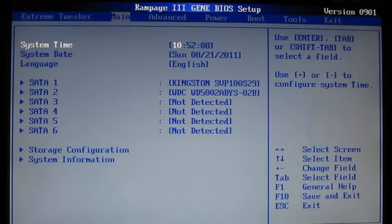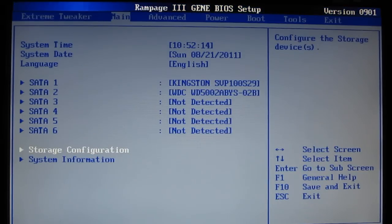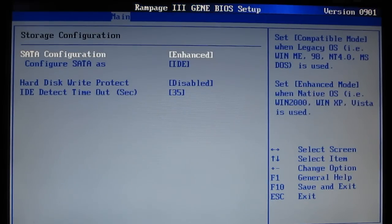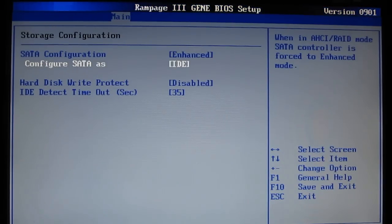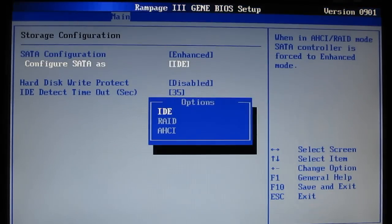In the main screen: system time, system date, language, your SATAs. Storage configuration — SATA configuration: IDE or AHCI. Hard disk array protect, IDE detect, and obviously RAID mode as well.